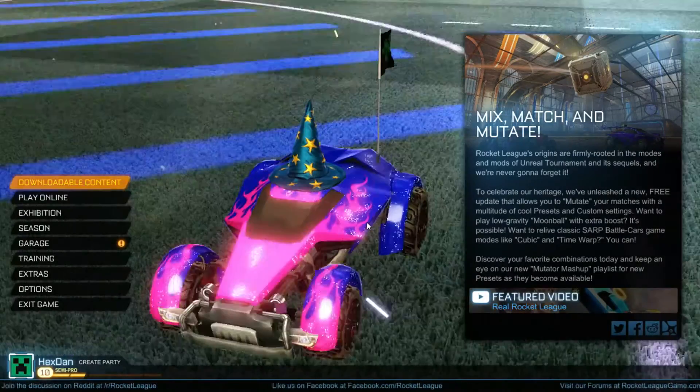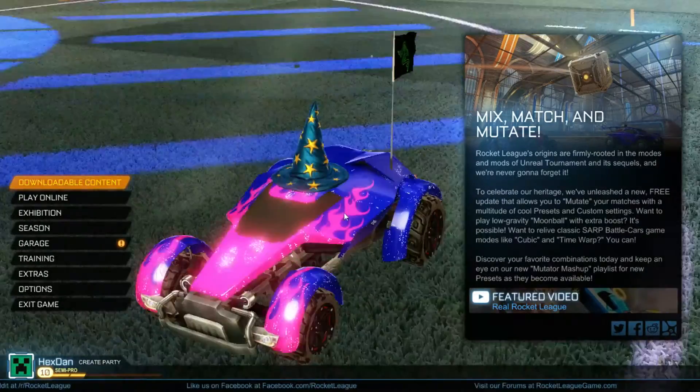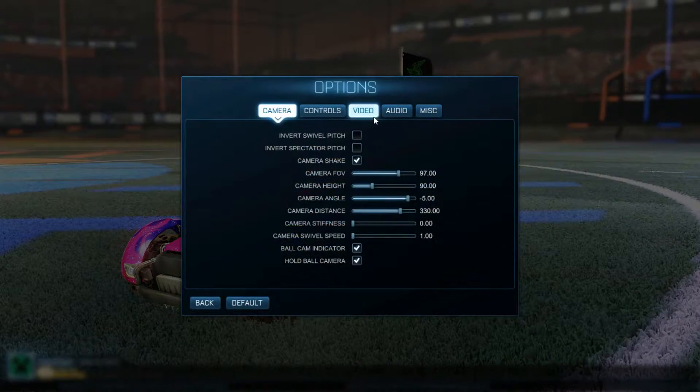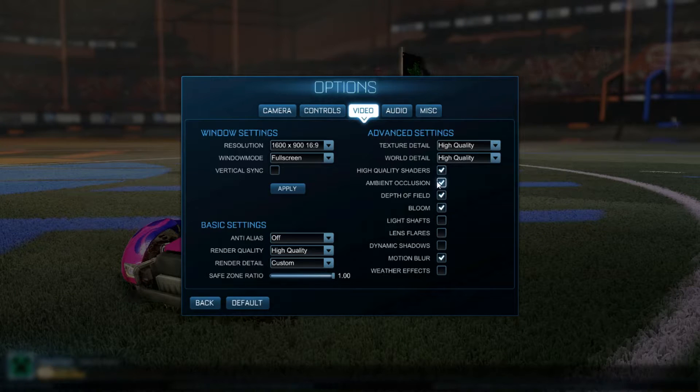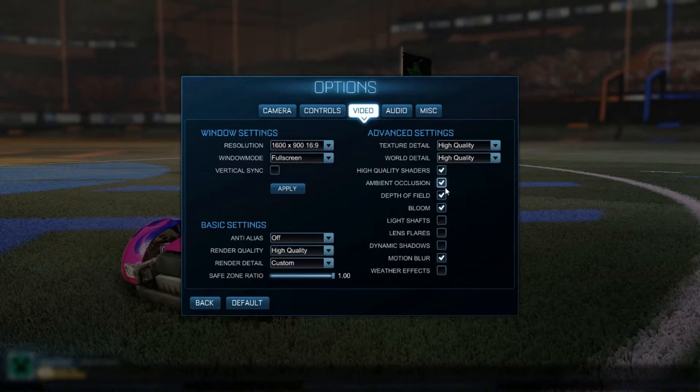Semi-gloss paint is just murdered with shaders off. Personally, I can run it so I'm going to have it on. Then there's ambient occlusion — as you can see, the shadow under my car appears.